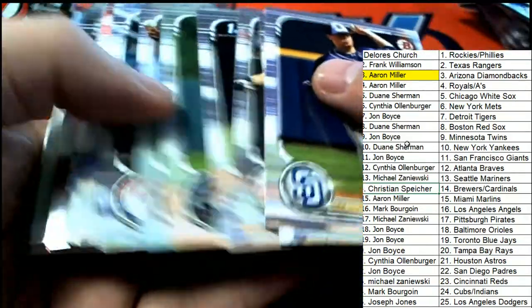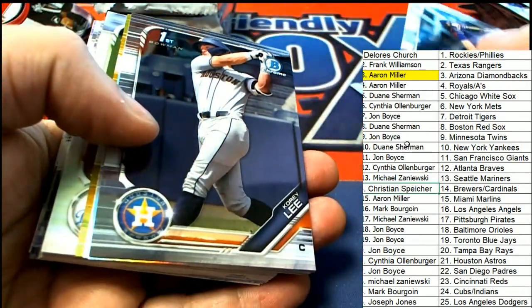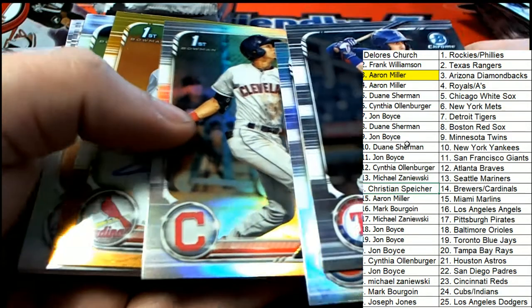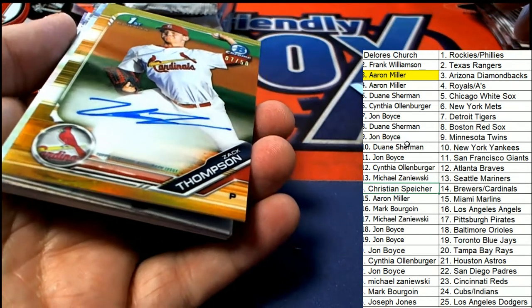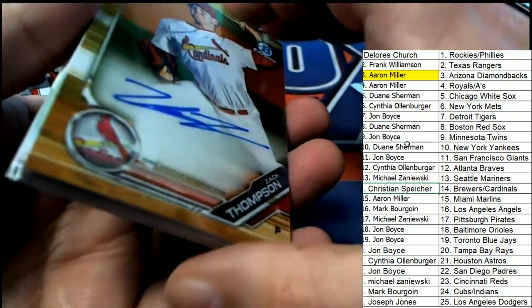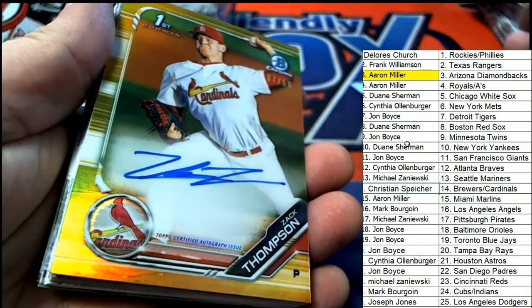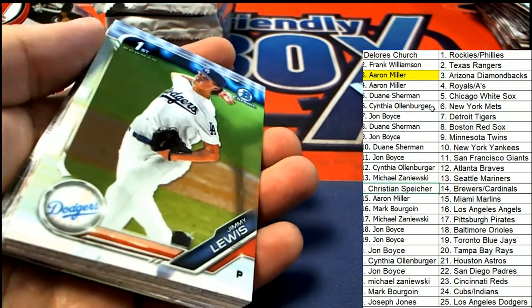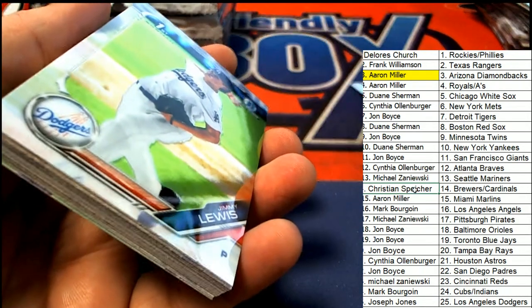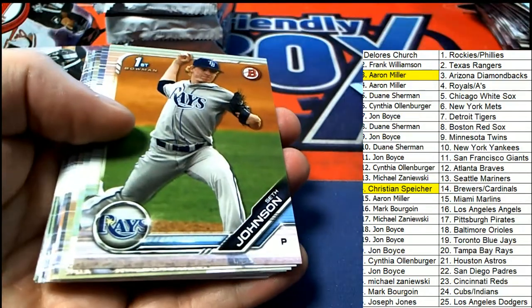We should be ready for our second autograph here any second. I'm guessing we're going to hit the second auto. Oh man, I see some color back there — I hope that's our autograph. Oh, it is! Oh my gosh, look at that — that is a gem. Oh my goodness, St. Louis number 250, Zach Thompson — the Cardinals hit really nice right there.